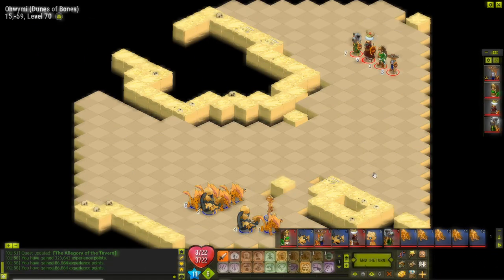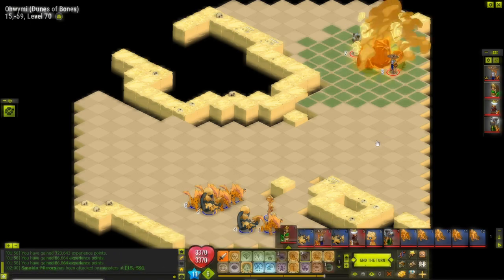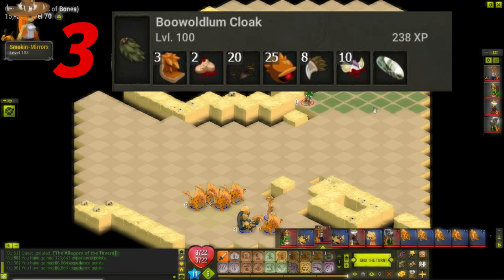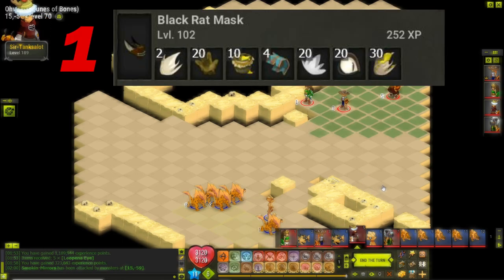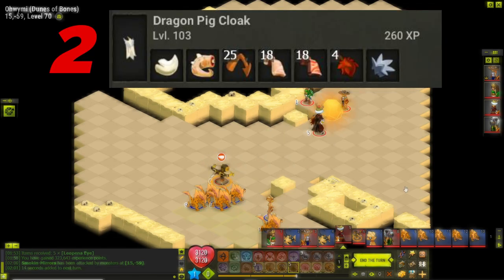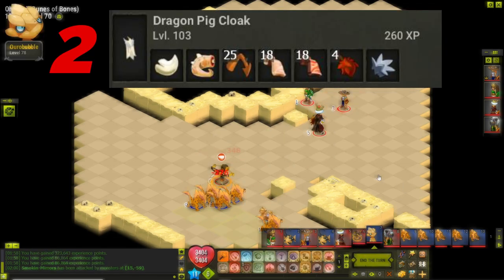Echo, your crafting list is fairly short on this one. We're going to start out by crafting three Buwoldum cloaks, which will get you to level 102. Then craft one black rat mask to get to 103, and two dragon pig cloaks to get to 105.